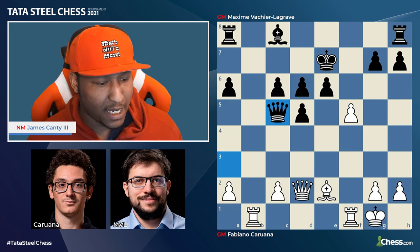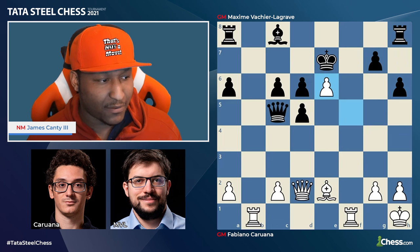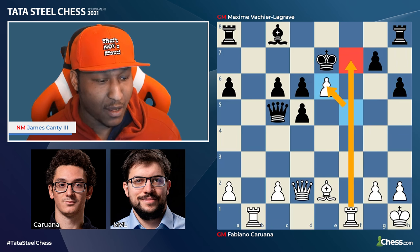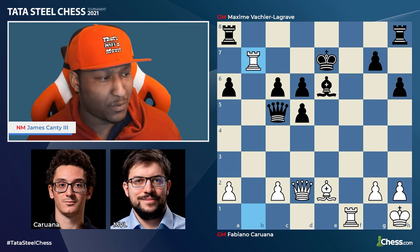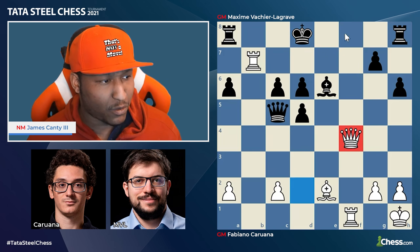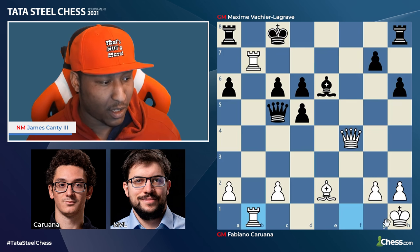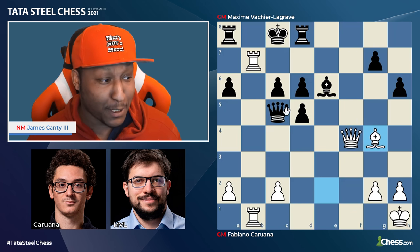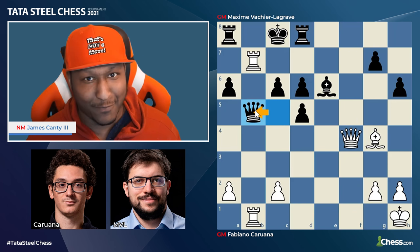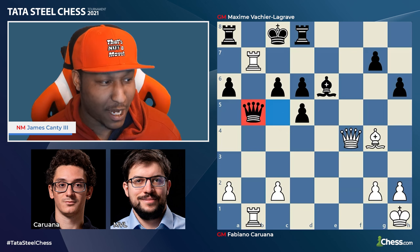After f5 there's queen c5 check — we need to bring the queen back somehow. King to h1 to step out of the way, then h6, and f takes e6 threatening rook f7 check. We have to deal with that. But then rook b7 check, king d8, queen to f4 threatening mate on the back rank. Rook f to b1 doubling rooks, rook to d8, but bishop g4 starts everything — best move is queen b5, and that's just gg.